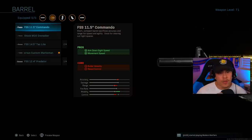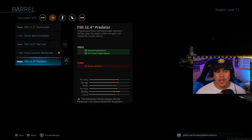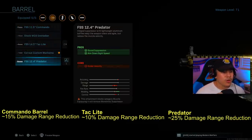Back to the focus of barrel attachments. For example, check out the Commando barrel, the Tac Light, and the Predator — they all have one thing in common: the con of bullet velocity. It doesn't explicitly state in every description that it actually affects your damage range. Shoutout to Exclusive Ace, who was actually the one who found this hidden information. The conclusion was that all attachments with that bullet velocity con do negatively affect your damage range.